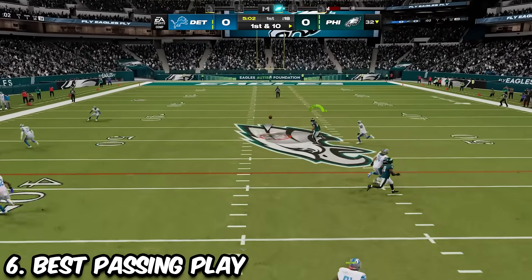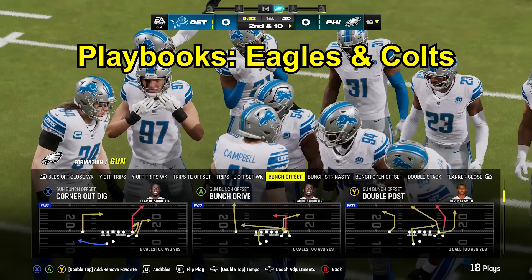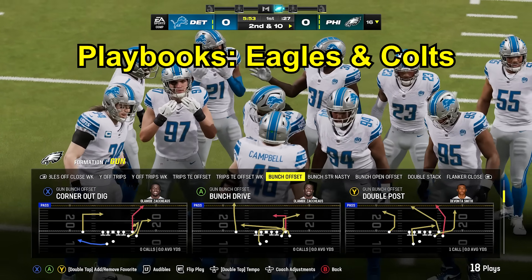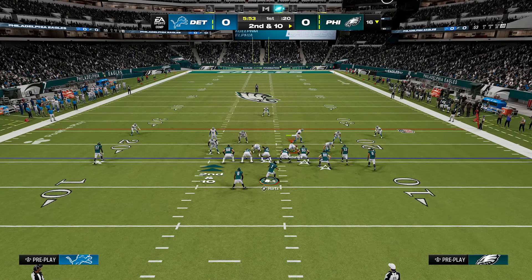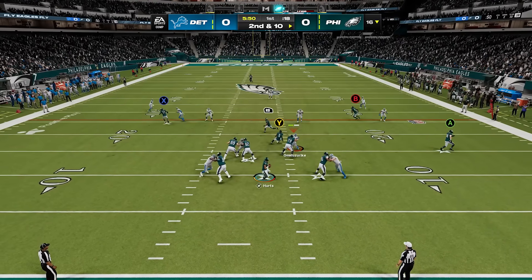The best pass play in Madden is the double post out of the gun bunch offset formation. I recommend the Eagles playbook. All you want to do is take your middle receiver and hot route him to a drag route, and you'll be able to beat literally every defense in the game.